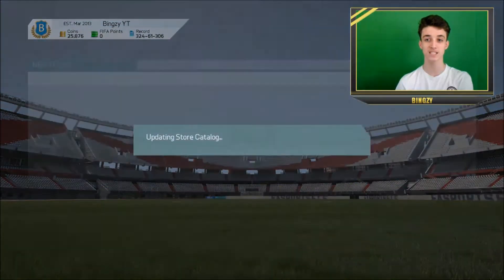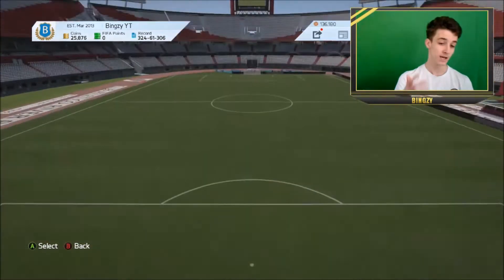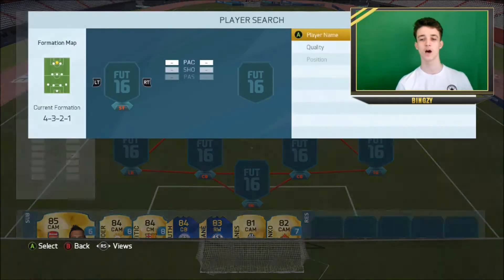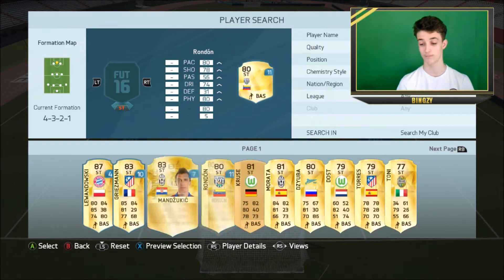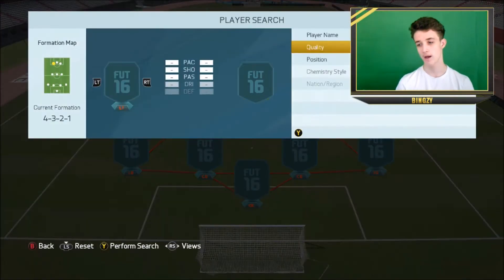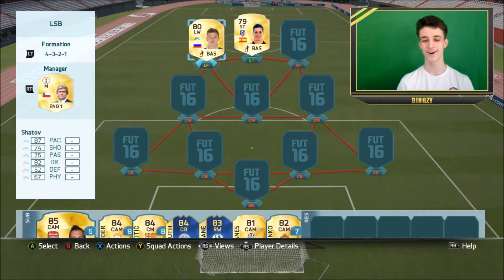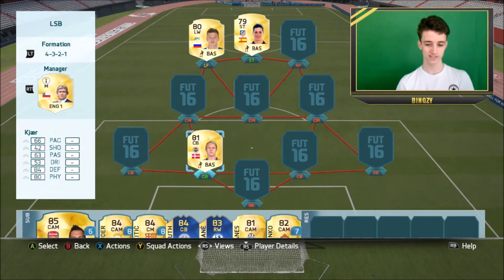We're going to build a hybrid around these three players and let's just see how it goes. I'm going to build it in concept squads first because everything's selling, and then once everything's sold I'll come back and show you guys the team and we'll get into one live game. We've got Shatov, Torres and then it was Simon Kier as well. I might upgrade the cards - it depends on how it goes.